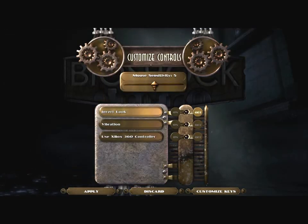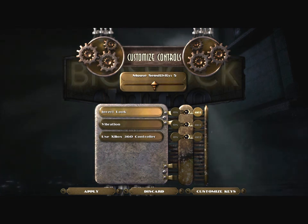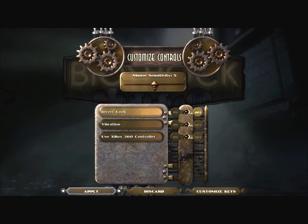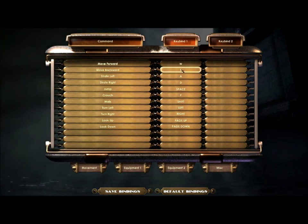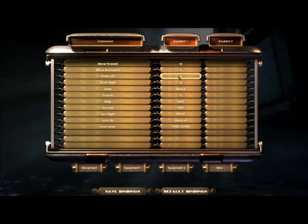Let's look at the controls next. Mouse sensitivity is 3 by default; I've cranked it to 5. I may need to crank it even higher — we'll find out. Invert look off. And I'm not using a 360 controller so obviously there's no vibration. Key customization: move forward and backward with WS, strafe left and right with AD.